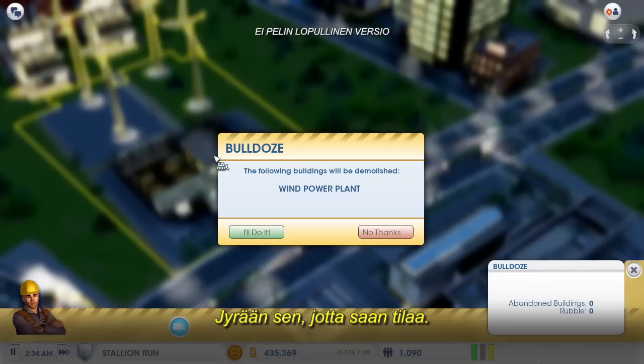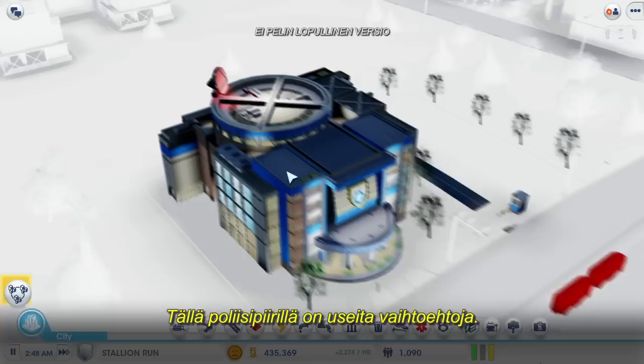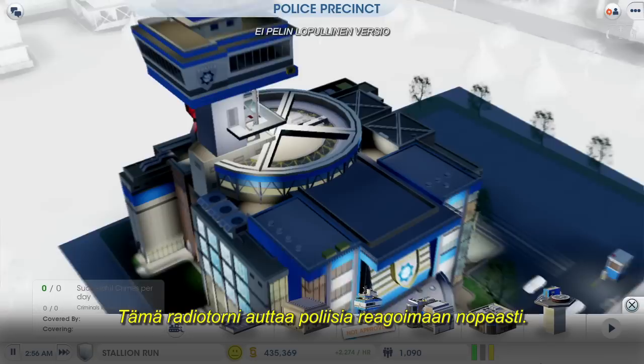Since Dan is sending me plenty of power, I'm not going to be needing this wind farm anymore — I'm just going to bulldoze it and make some more room. This police precinct has a lot of options. I'm going to start with this radio tower here to help the police respond quicker.